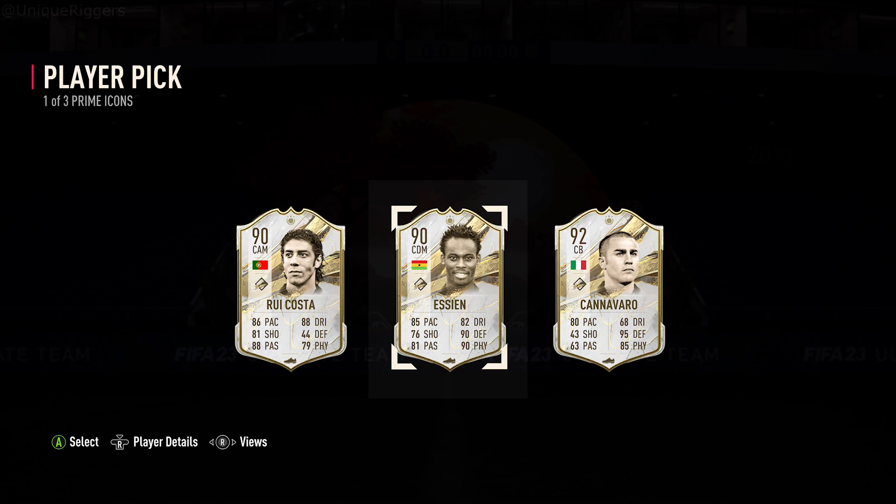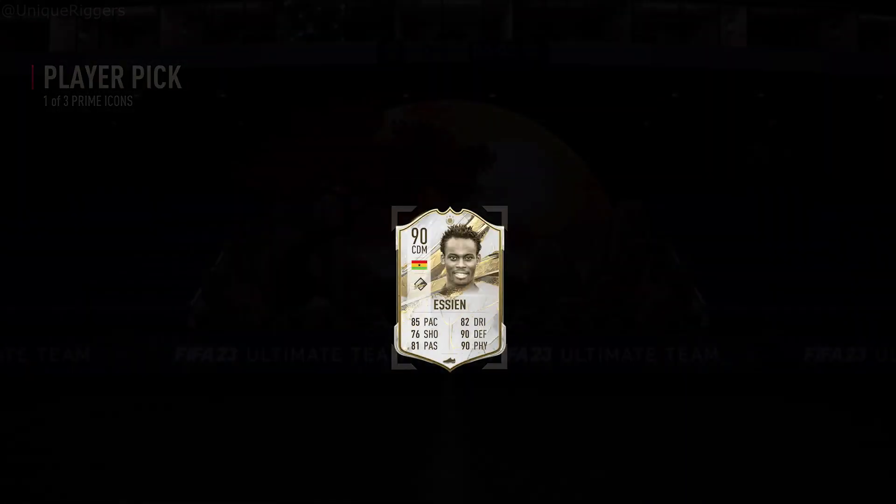With both cards, Essien doesn't really fit my team at centre mid - I've got Luka Modric and the World Cup Vieira. Cannavaro at centre back isn't really my sort of centre back - he's 5'9", so he'd just be fodder. So yeah, gonna take Essien, and peace.